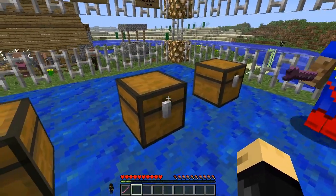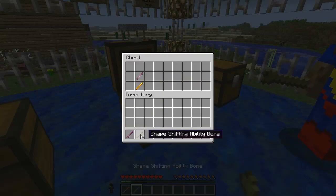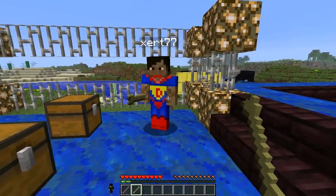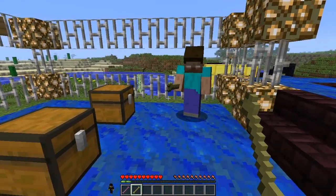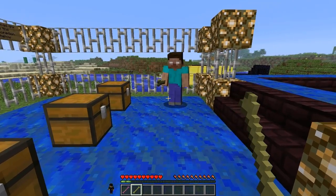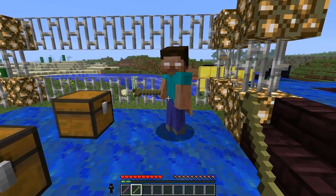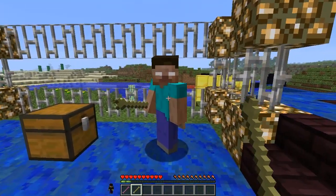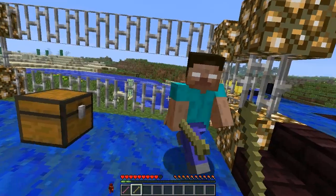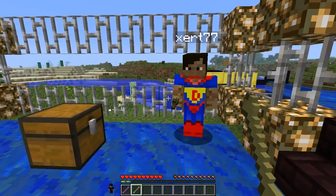The second bone is an ability bone — you take your shapeshifting bone and add a blaze rod to make it. This allows you to use the abilities of whatever you're transformed into. When you turn into Herobrine you get triple strength — you did one damage with a punch, which is pretty good. You could kill me quite easily if you kept punching.